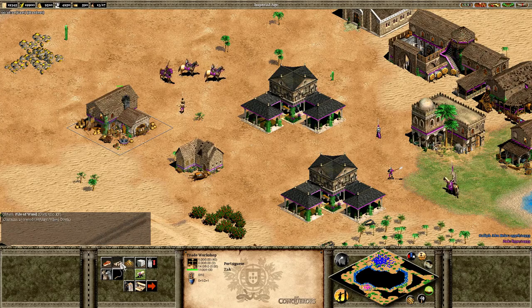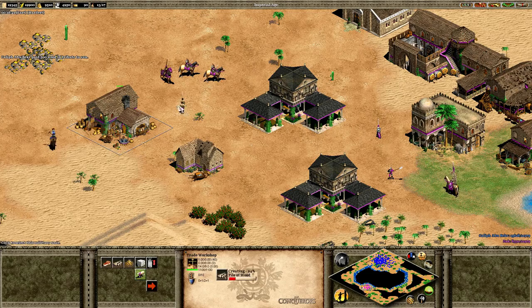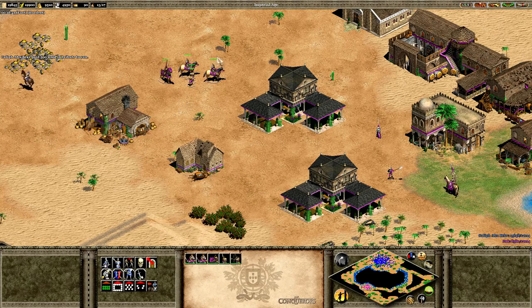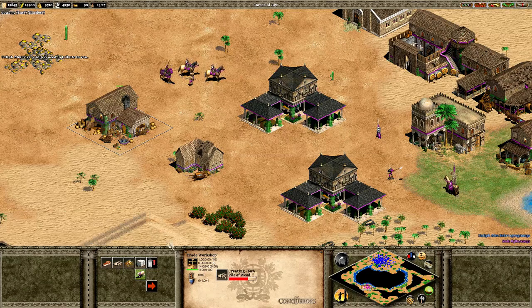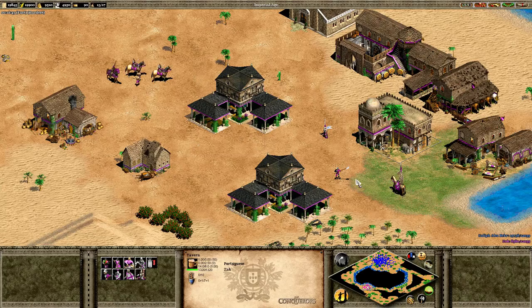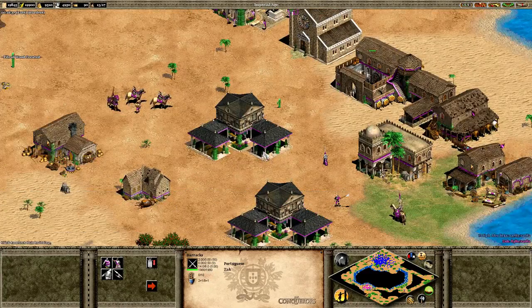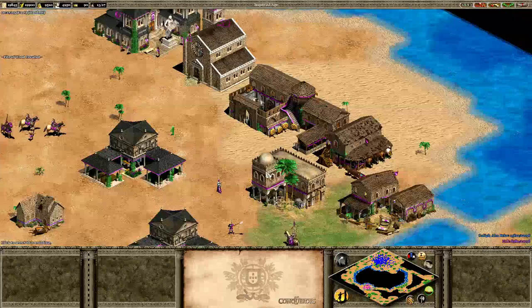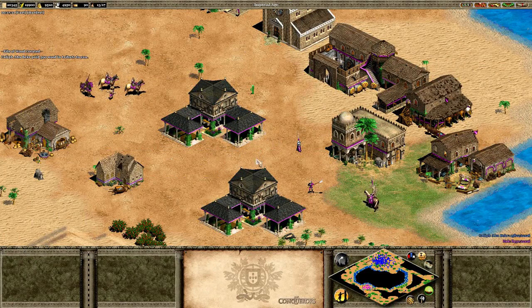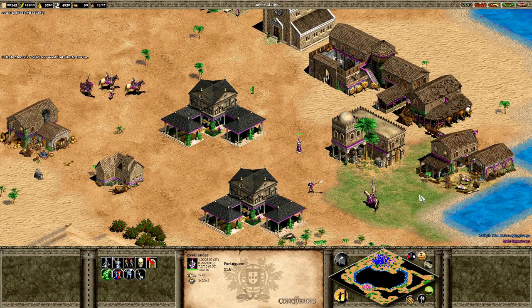So we'll send a pile of wood containing 250 wood. I do think some of these values need changing a little bit — balancing this is going to be really difficult because the sheer number of things added makes balancing quite tough. Also, this architecture set looks a little different because there is a new architecture set added for the Portuguese, and I believe this is available for other civs as well.